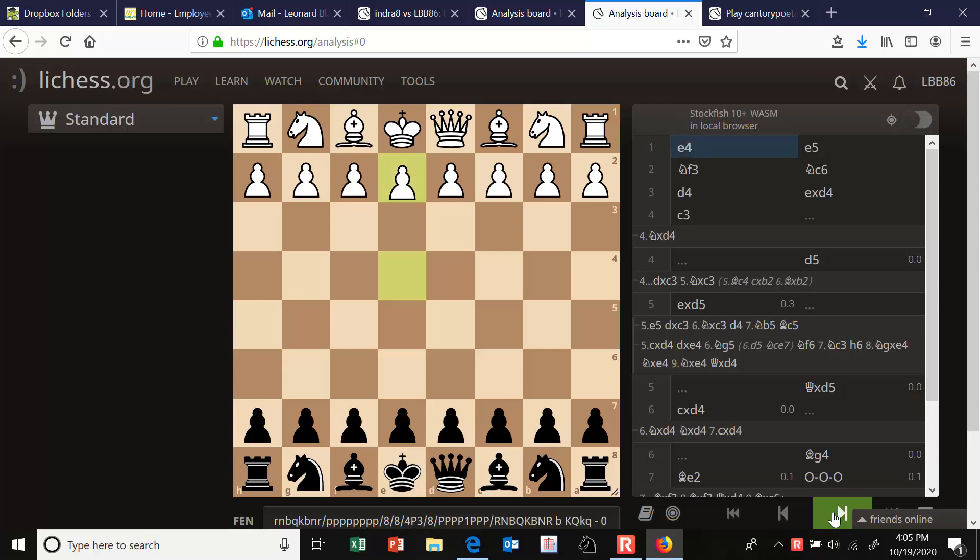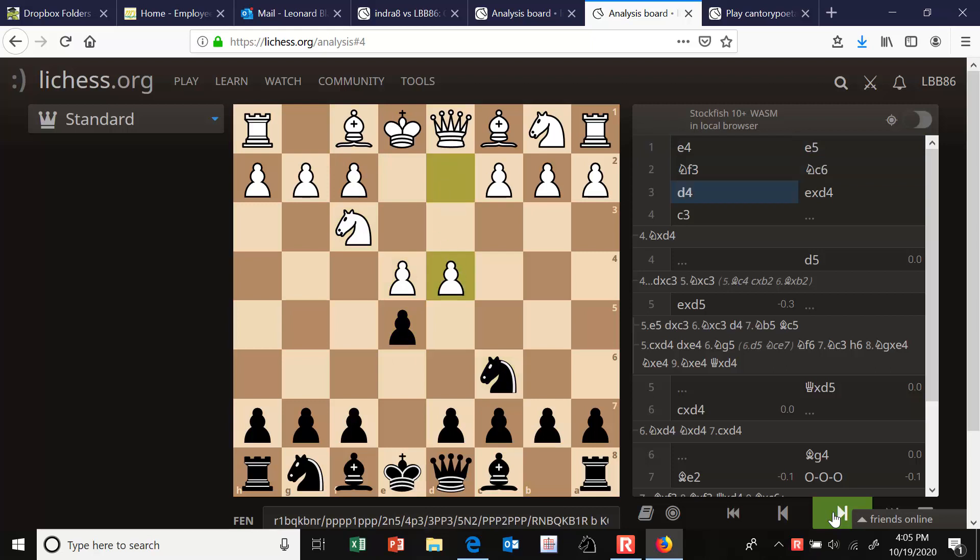The Scotch opening is e4, e5, knight f3, knight c6, d4. Black does want to take the d-pawn here — that's the best move. And white usually recovers the pawn with knight takes d4.